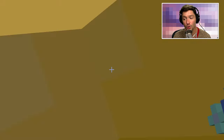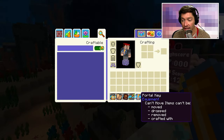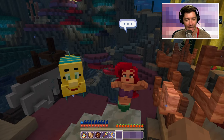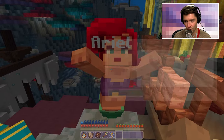I need to score 100 or 120 to get a trophy. But I did get the key that I wanted, which is fantastic — a new portal key because I helped out Ariel, just like last time. Let me see if I can get a better score now that I know the rules.